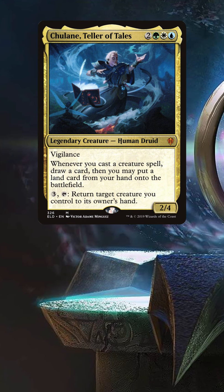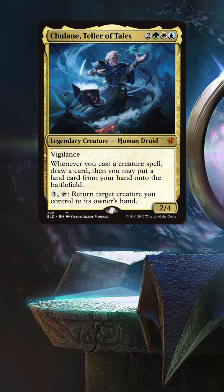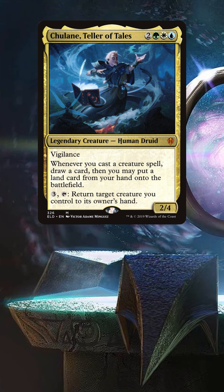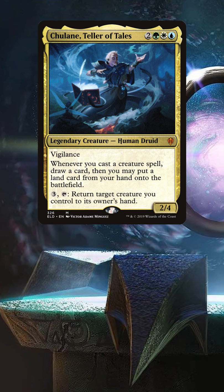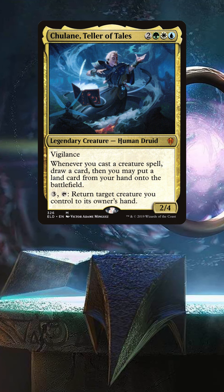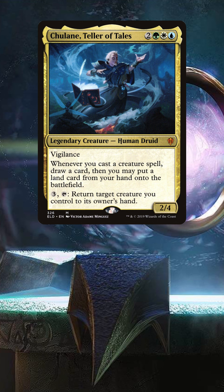Tulane, or Hullan, depending on who you ask, is a Bant value commander which growth spirals every time you cast a creature. He also has 3 and tap to return the target creature you control to its owner's hand. There are some huge plays to be made with this commander and he's definitely not for the faint-hearted. A lot of sequencing skill is required and you'll find yourself realizing mistakes far too late for a take-back.